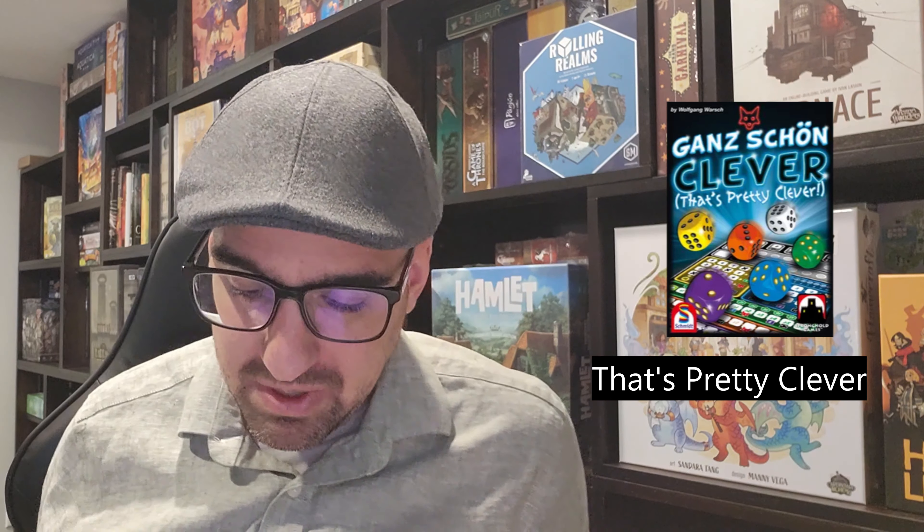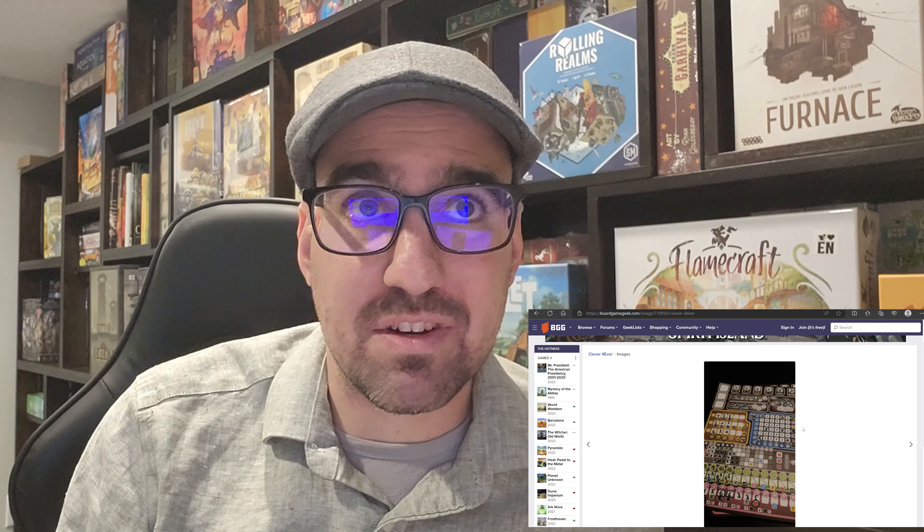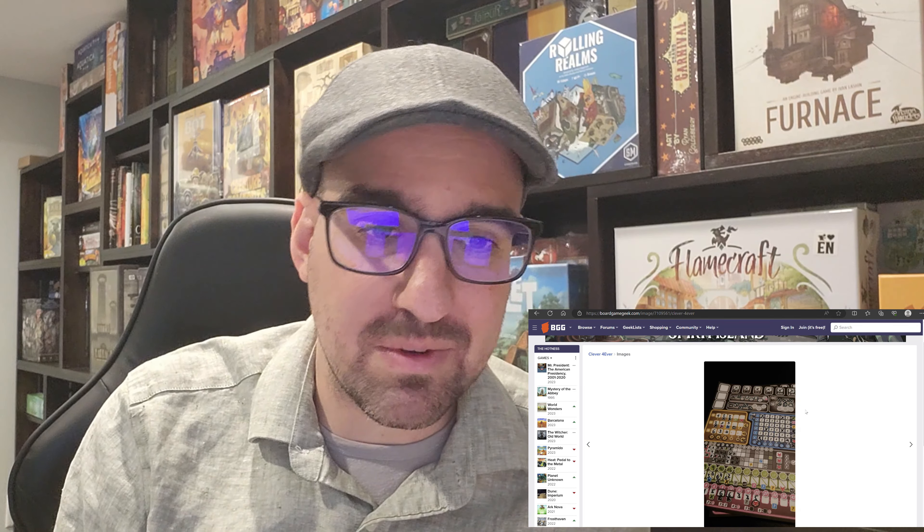My number nine game is Clever Forever. This is the fourth in the Clever series — there's Twice as Clever, Clever Cubed, and now Clever Forever. I'm blanking on the name of the first one. All of these are games by Wolfgang Worsch, and all of them are played similarly but slightly different. In Clever Forever, the same basic mechanics apply: it's a roll and write, you've got six colored dice, you roll all of them, you pick one, and any numbers lower than the one you pick go to the middle and can't be used again.